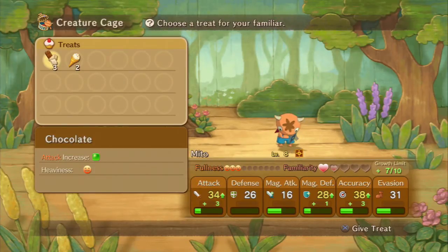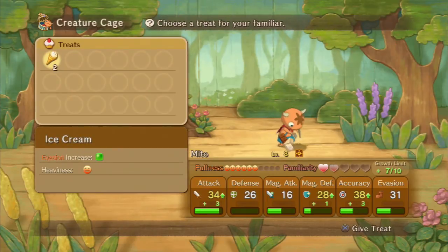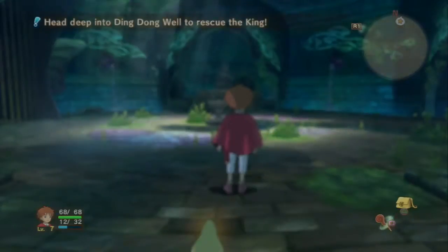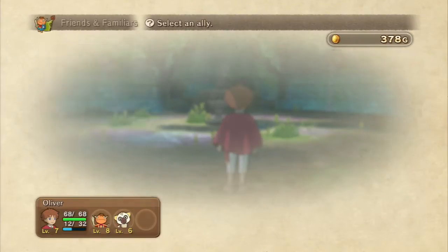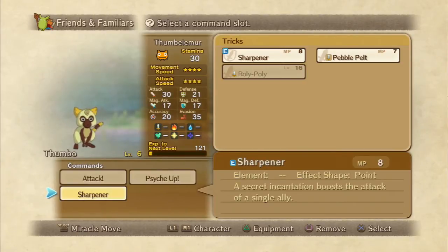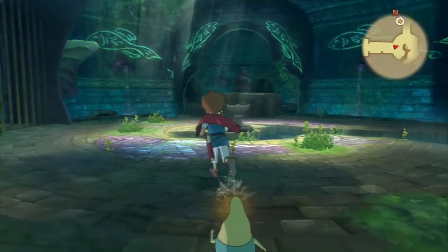I don't know if we'll get to increase it again, but remember he loves chocolate — he goes mad on account of the chocolate. We did increase it — we got his attack to 35. Now we're going to see if we can give this guy a trick. He's using Sharpener — a secret incantation that boosts the attack of a single ally. That's actually quite useful, so I think we'll keep it.